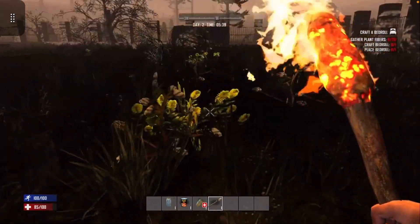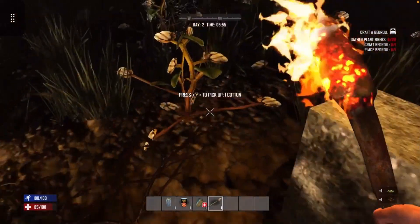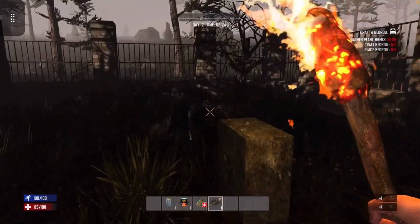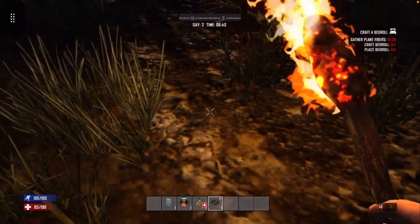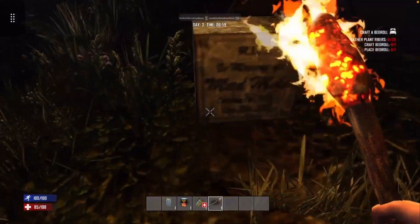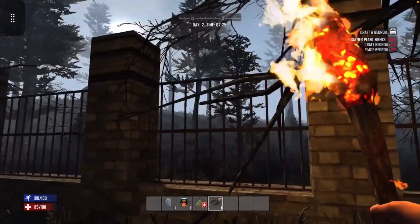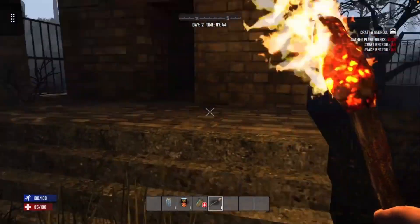Now I know I heard that creepy thing wandering around. I've got a torch with your name written on it, buddy. I figured that'd be plant fibers but obviously it's not. I guess I can go into my menu and find it - since I've got an unlimited amount, I know that's cheating. Sometimes I do that when I don't know what I'm doing so I don't look like a complete idiot. This torch sure is lasting a long time - I'm surprised. I've played enough games to know those things usually die out right when you don't need them to.